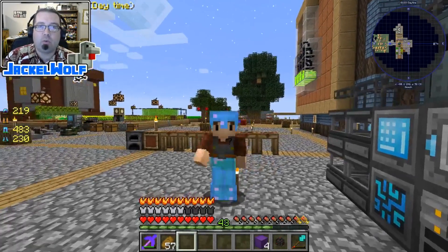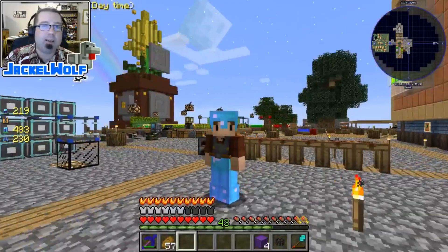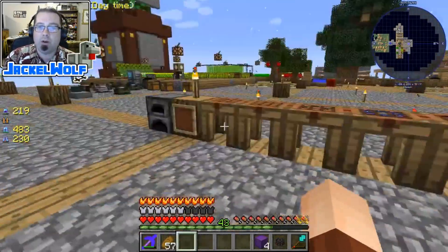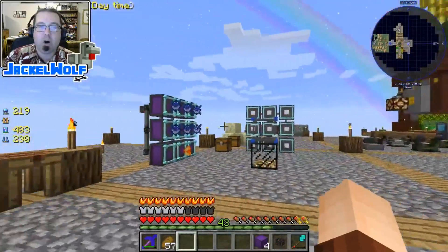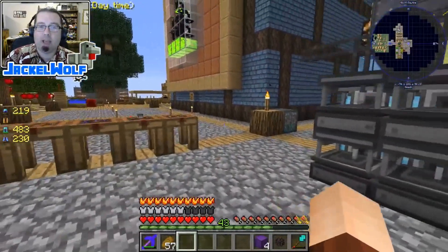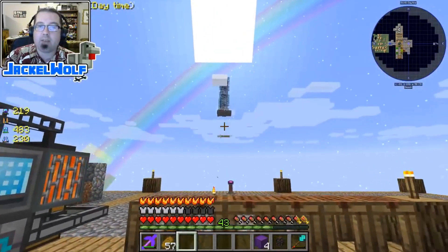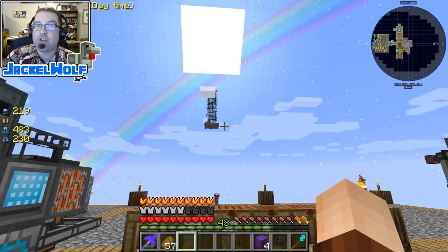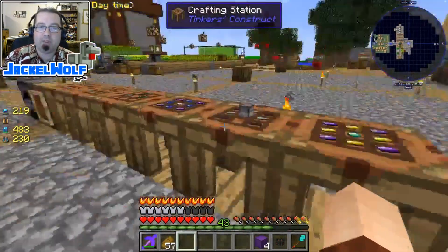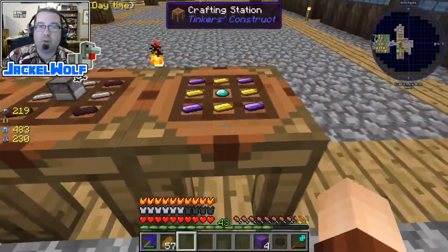Hey everyone, Jackal Wolf back in Sky Factory 3 with another episode. This brings us one step closer to our wither farm — we are building the mob grinder portion of it, the part that will actually be automatically killing the withers. Beyond this I'm going to have to set up an automatic wither generator, but that is going to be a future episode. This is the episode I've looked forward to for quite a while.